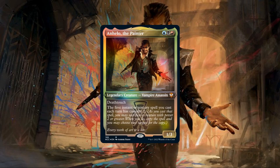Anhelo the Painter is a 1/3 vampire assassin with deathtouch that costs a blue, a black, and a red with the following ability: the first instant or sorcery spell you cast each turn has casualty two. Breaking down his core stats, Anhelo is sporting a relatively low CMC, a below average defensive stat block for his cost, with the deathtouch keyword somewhat making up for it, and an ability that allows us to double up on the first instant or sorcery spell we cast each turn at the relatively cheap cost of sacrificing a 2+ power creature as we cast it.